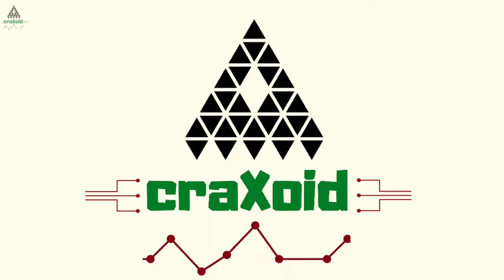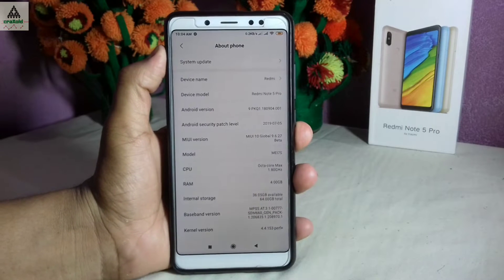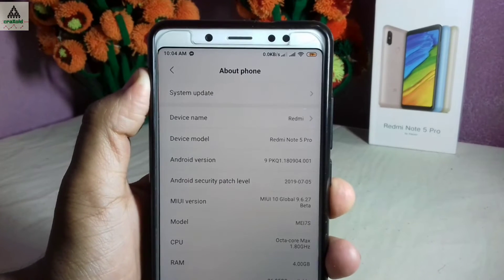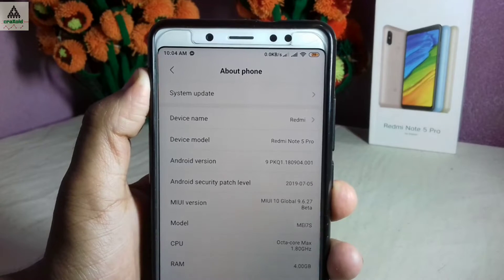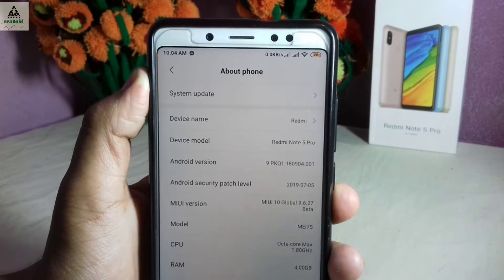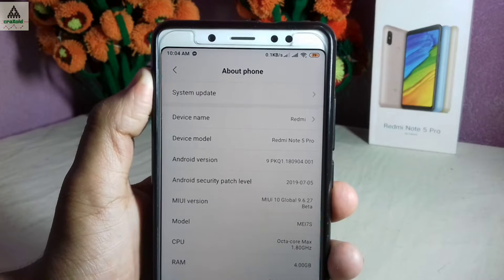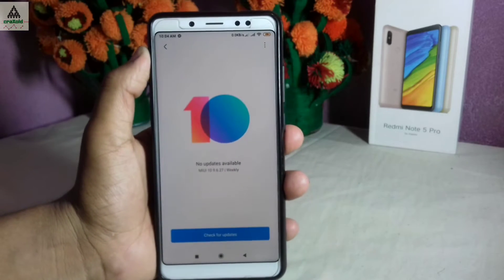As you can see, this is the Xiaomi Redmi Note 5 Pro which is based on Android Pie, and I have already installed the latest and final beta update of MIUI 10 Global Beta 9.6.27 on my phone. You can see the MIUI version is 9.6.27 beta and the security patch level is 2019/7/5.